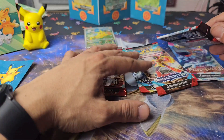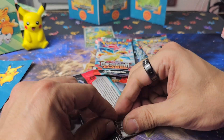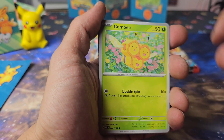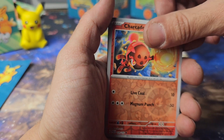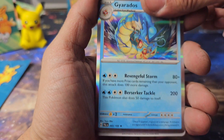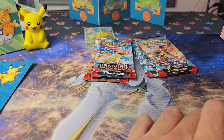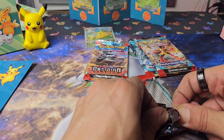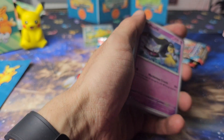Next one should be Paldea Evolved. Out of these, comment which one you would prefer cracking open. Gyarados. And for now I'm going to keep these codes so that I can give you another jam-packed short full of codes. Because these are only six, and normally I think I could jam into one of those shorts about 30 codes, if I'm not mistaken.